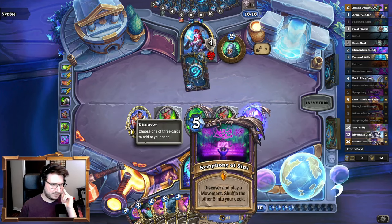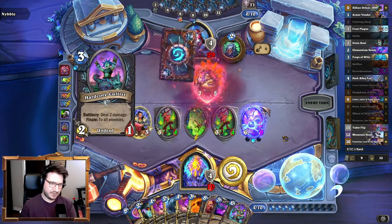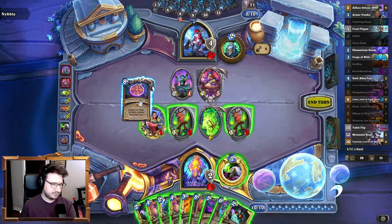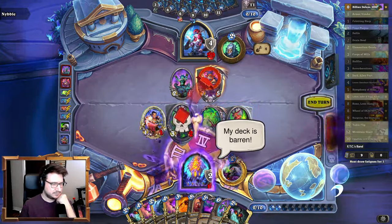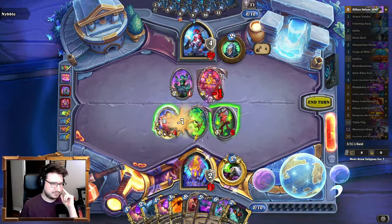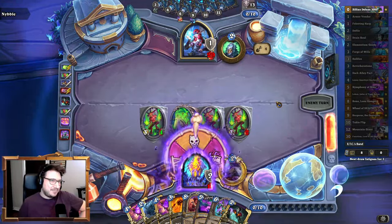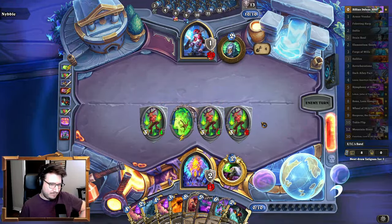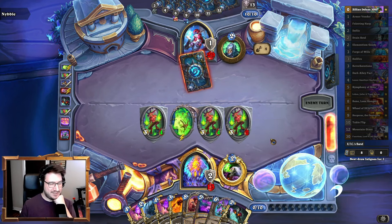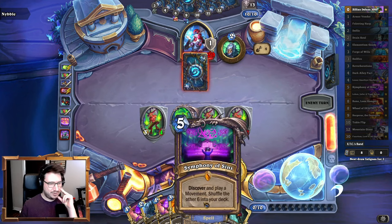I have Reno; Symphony fills my deck back up, the Zilliax goes back in my deck and also heals. All right — I think we got this. Is this the game? Next turn, depending on what he does, might Reno. He does have Helya still, so if he plays Helya, gets some flags in my deck, they will just keep refreshing — though I could dilute the deck with Symphony a bit.